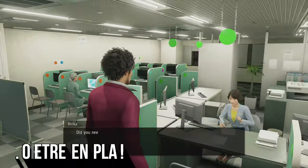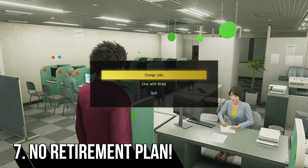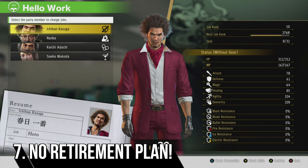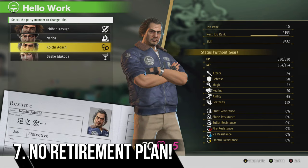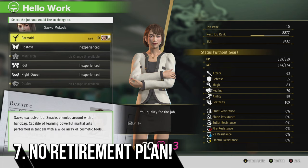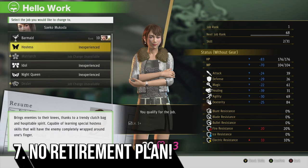The job system in Yakuza Like a Dragon is a really cool addition and something many people are having a lot of fun with — some of the crazy attacks that happen are just hilarious. It can be very tempting to keep your characters in one job for the duration of the game, and while in theory this is a sound move as they will get super strong, you actually do miss out on some skills by doing this and, in my honest opinion, it's not as much fun.